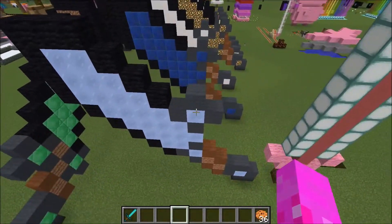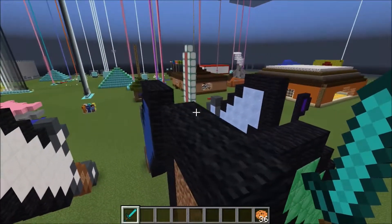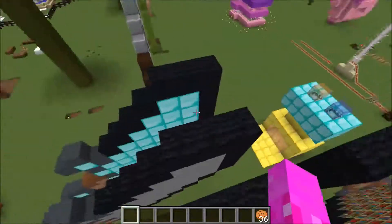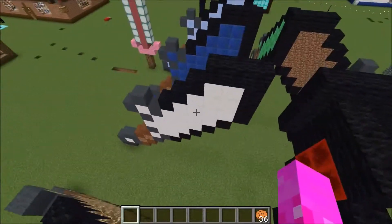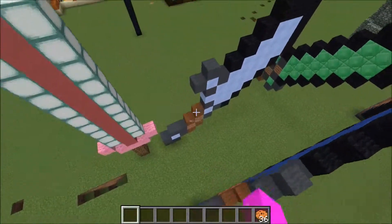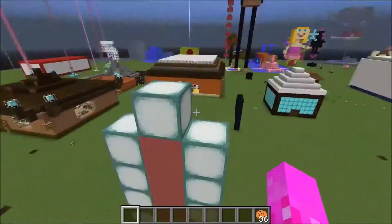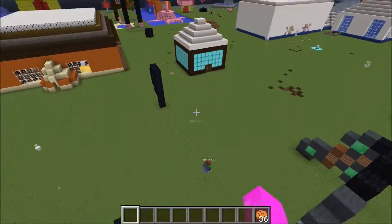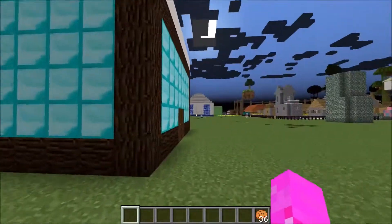We're going to check out all these swords. They don't look like swords - they look kind of sword-ish. There's the book sword, the gold sword, the normal swords, the glowstone sword, the redstone sword, the lapis sword, the quartz sword, the dirt sword, the hard-eyed sword, and the glowing sword. Is the book sword because knowledge is power? The pen is mightier - books are awesome.